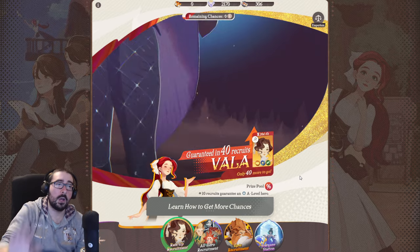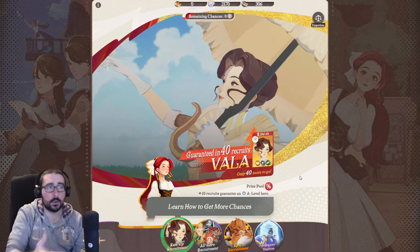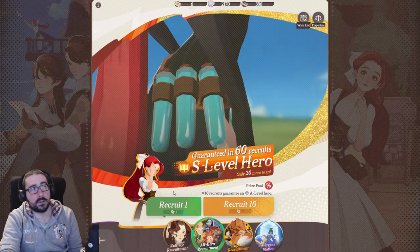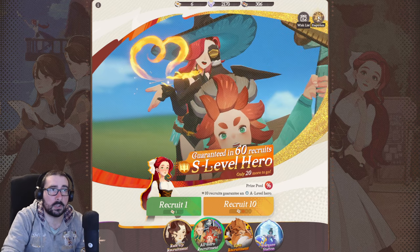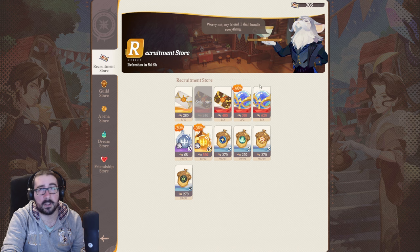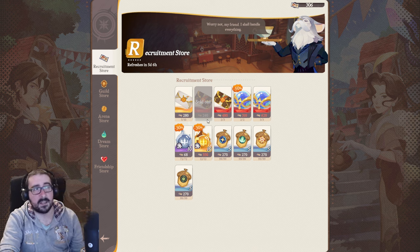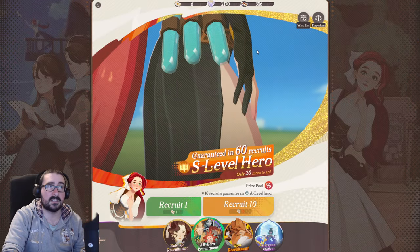Even if you don't want Vala, I feel like you should wait. So do not make this mistake. Try to hold your diamonds even if you don't have enough — you can do a single pull to hold over, or buy with dolly tickets if you really want. Though I would wait for the stellar crystal option, which only unlocks after 400 pulls, so that one makes the most sense to prioritize.